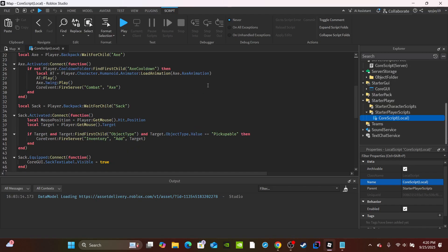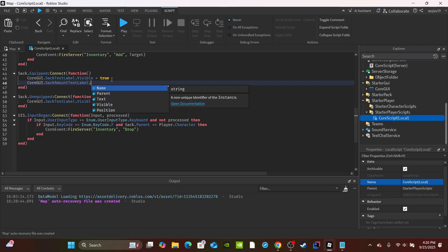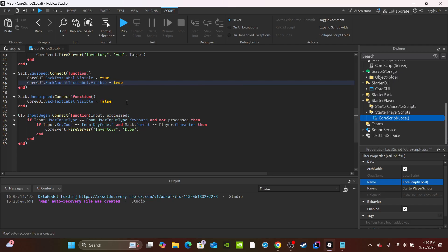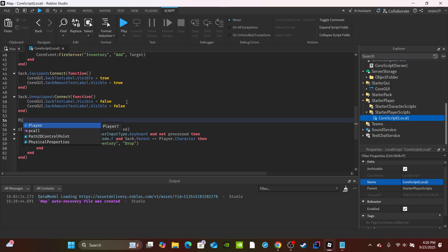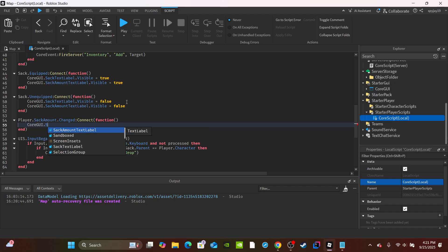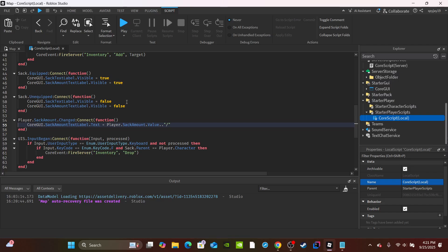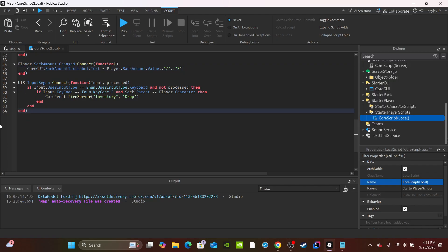Open up the Core LocalScript and scroll down to the equipment/sack section. Add: `coregui.SackAmountTextLabel.Visible = true` when the sack is open, and `coregui.SackAmountTextLabel.Visible = false` when it closes. Then create a new function: `player.SackAmount.Changed:Connect(function()` and inside update the label: `coregui.SackAmountTextLabel.Text = player.SackAmount.Value .. '/' .. '5'` - replace 5 with whatever your maximum is.